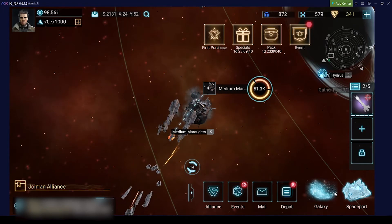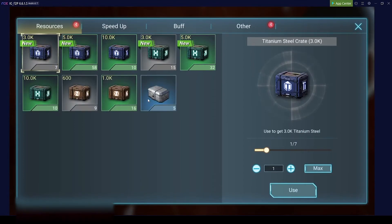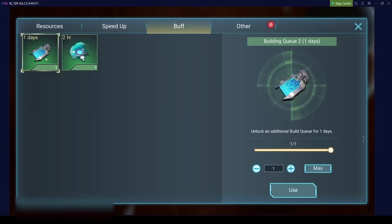We already set up our fleet and leveled up our flagship. Let's take a look at our depot. As said, you don't want to open any of the resource crates. We do have speed-ups — you can use them if you want. There are some events that require you to build things fast, or the more you build the more points you get. I will keep most of my speed-ups for this.